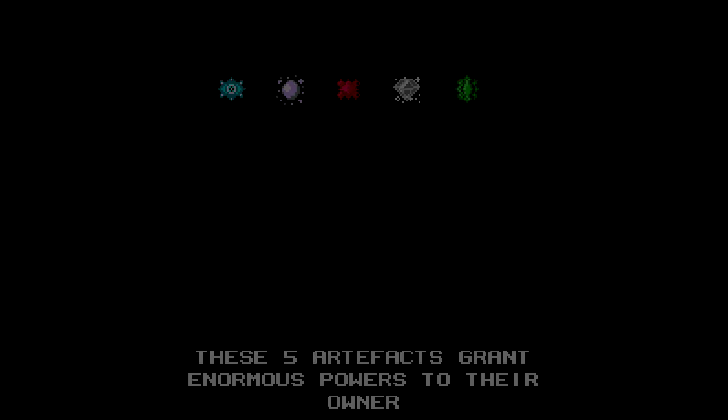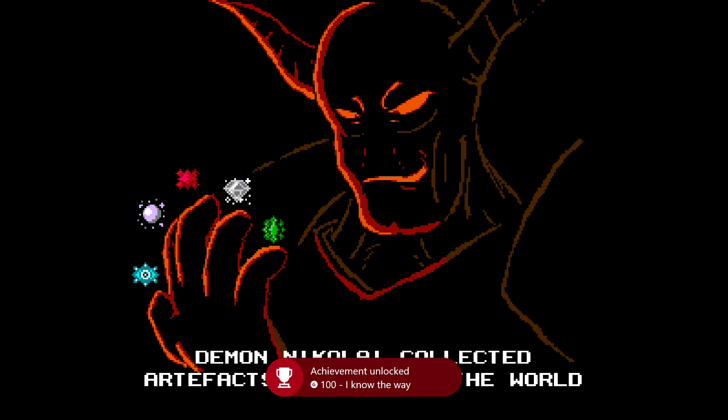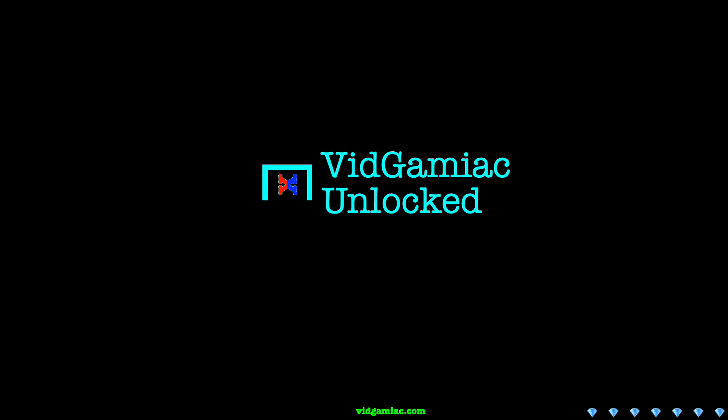Instead of walking away, just keep mashing A to constantly use the orb. Eventually it's going to kill you, and once it does, you should get the second achievement, which is to try and fail to use an orb — that one's going to be for another 100 Gamer Score. So two achievements, 200 Gamer Score, and that's all there is to it.